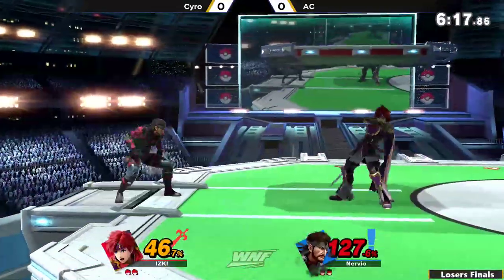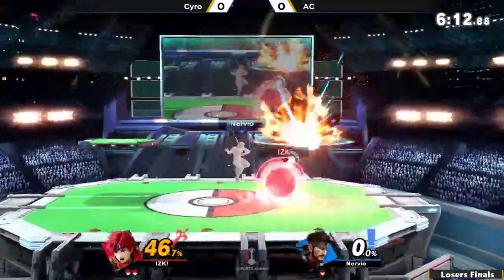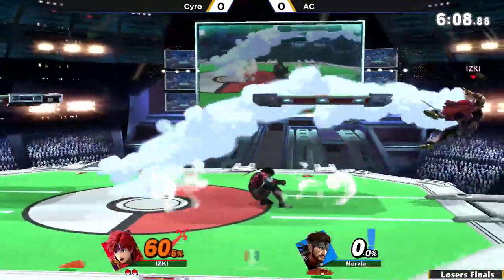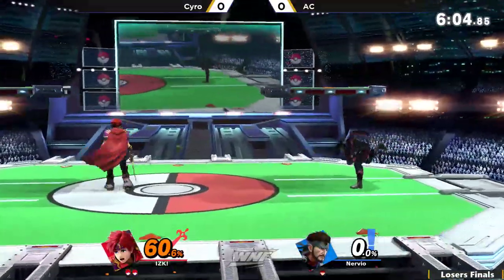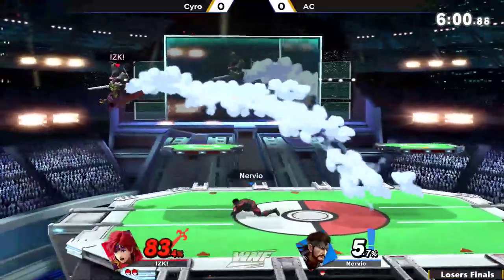I saw the explosion. I thought he was going to go for the parry and kind of spike him back for what happened on the first stock. He had the Nair there, but it was just a tad bit off on the spacing. Nonetheless, Syro is going to close out that second stock with the Double-Edged Dance, I believe. That's what it's called, right? Yeah, Double-Edged Dance.